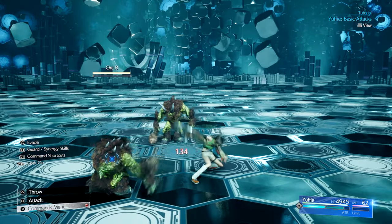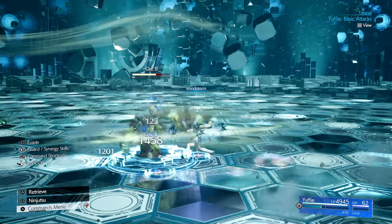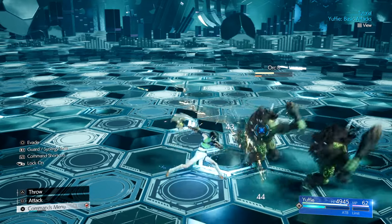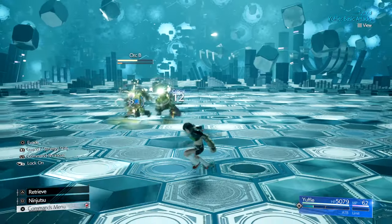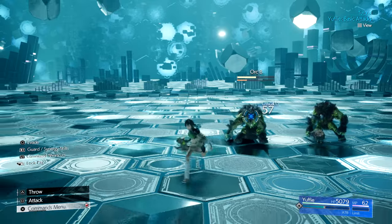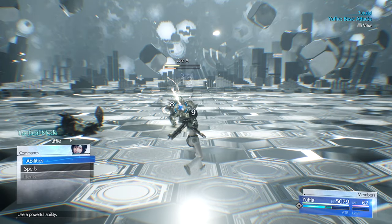The next ability that Yuffie learns is called Wind Storm. It has two different functionalities. When Yuffie is in possession of her weapon and she uses Wind Storm, it creates an AOE wind attack centered on Yuffie that damages nearby targets. When her weapon is out damaging a target and she uses Wind Storm, it acts as a powerful pull and drags the locked-on enemy towards Yuffie. You get this ability from her Twin Viper weapon.